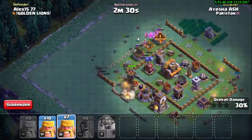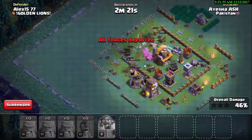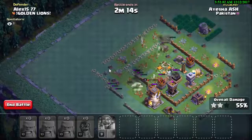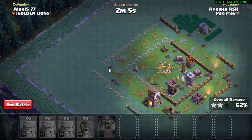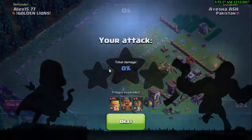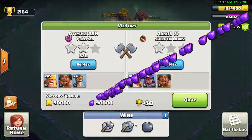We have 14 Barbarians left. We go inside and kill the Builder Hut. We got 49%… 55%, and we got 2 stars! The spectator Alex is watching right now. We got 62%. Alex takes his turn — let's check out if we won that attack. Yeah, we won! Let's see the result.